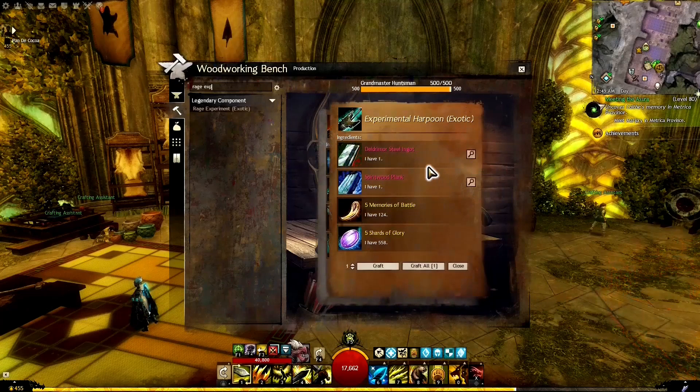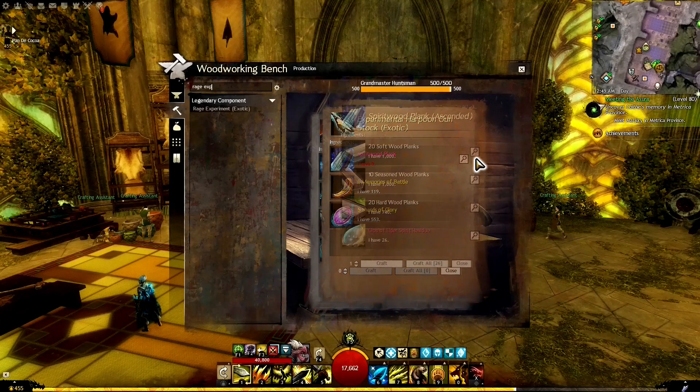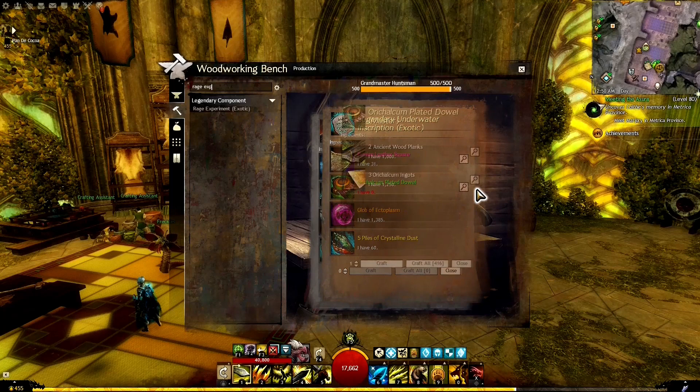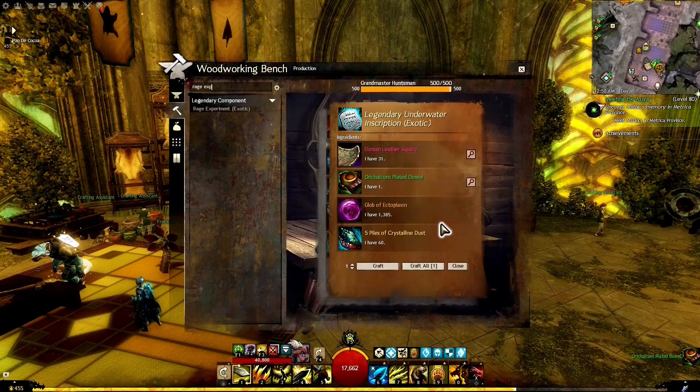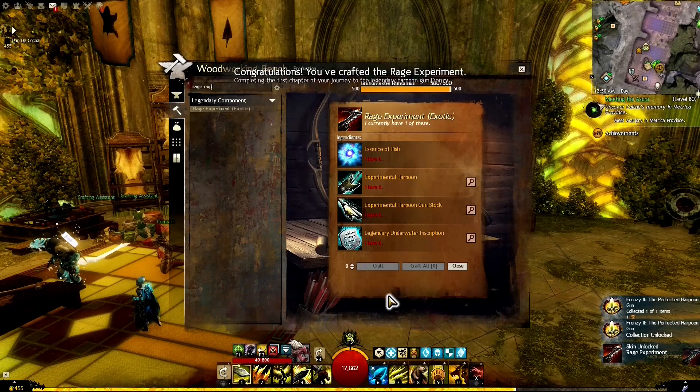We type in 'Rage Experiment' and craft it. We need to make an Experimental Harpoon exotic — we've got all the materials: Memories of Battle and Shards of Glory from WvW and PvP. We also craft the Experimental Harpoon Gun Stock using Spirit Wood Planks, then craft the Legendary Underwater Inscription using an Orichalcum Dowel. And there's our Rage Experiment finished.